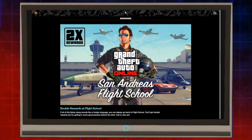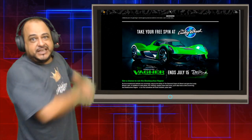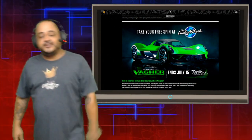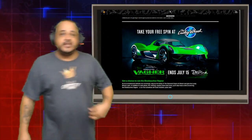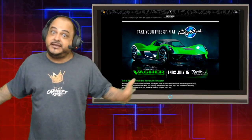Call it a win-win. This week's brand new podium car is the Dubachi Wagner, right there in GTA Online. Go get your free spin, try all week, or try to glitch — you know the deal. I didn't tell you. Somebody did. Let's get it.